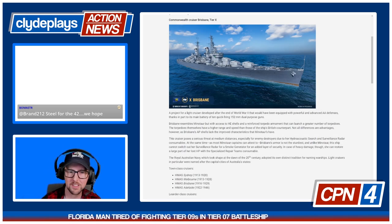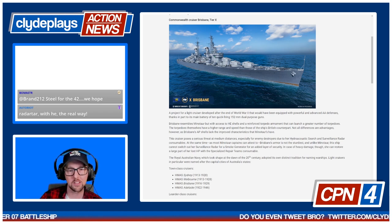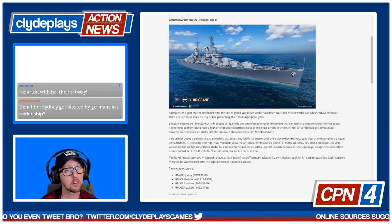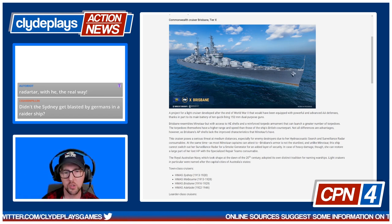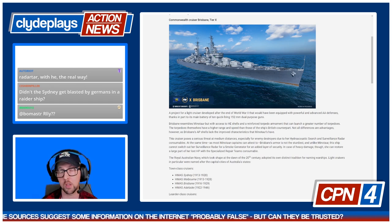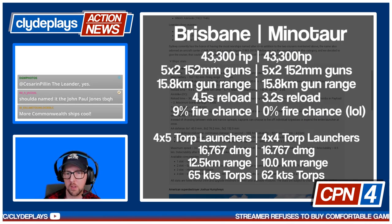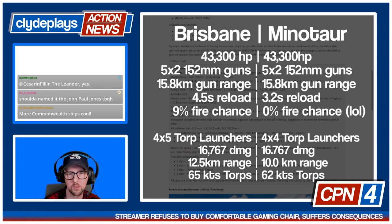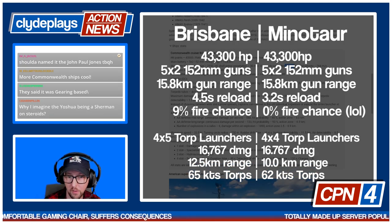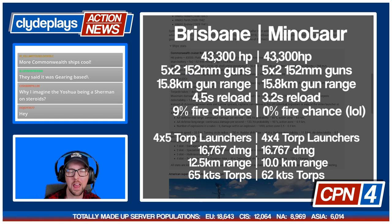It's described as a project for a light cruiser developed at the end of World War II with powerful AA defenses and 10 quick-firing 152mm guns. Brisbane resembles Minotaur but has HE shells and a reinforced torpedo armament with greater range and spread than its British counterpart. Minotaur has a 10km torpedo range, so Brisbane's will be longer — 12.5km range, 65 knots, 2 minute 11 second reload, 43,000 hit points, 9% fire chance, and a 4.5 second main battery reload.